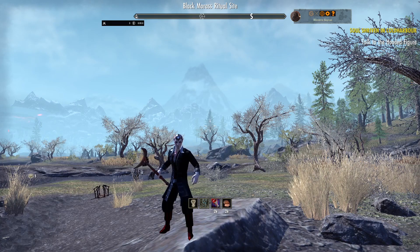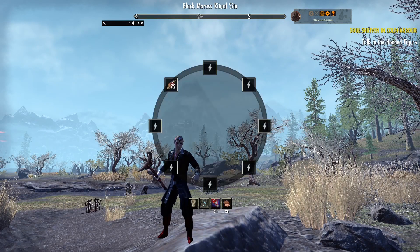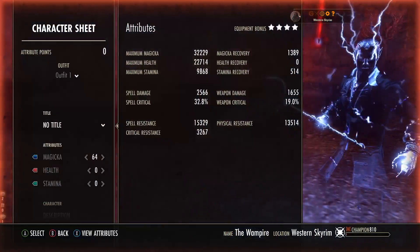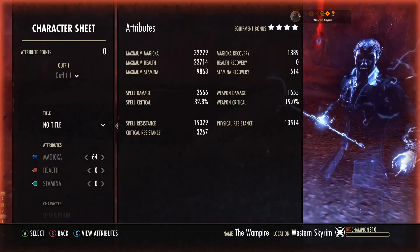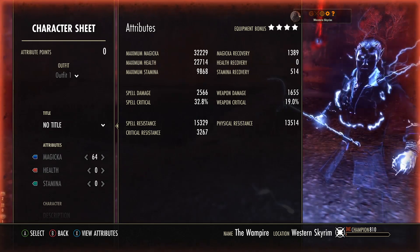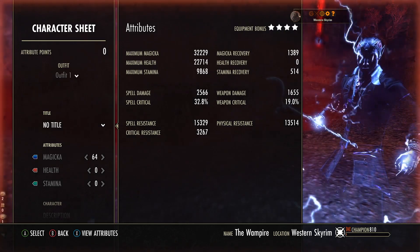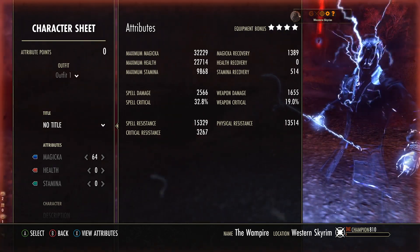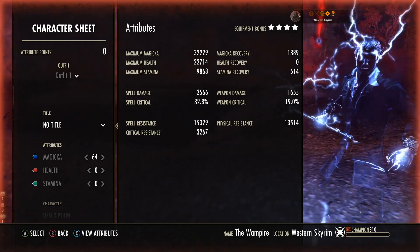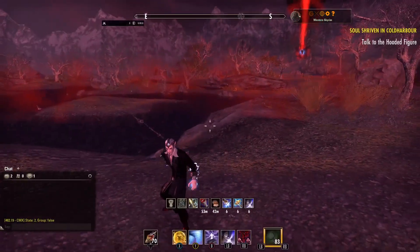I'm going to go into the stats first. I need to get a duel for this one so we can actually see the PvP stats, because on PTS there's only non-CP stuff. We're sitting on 32.2k max magicka, 22.7k max health, almost 1400 mag recovery, and nearly 10k max stamina. We don't have any health recovery because we're stage 4 vampire. We do have 2.5k spell damage, but that's going to go to about 3 or 4k — a little bit more than that, especially if we're going inside and outside of invisibility. 32% crit and 15 and 13% resistances.